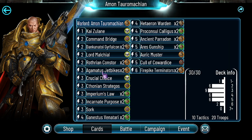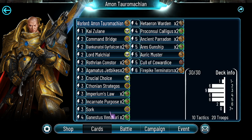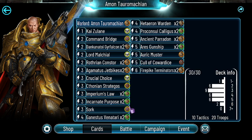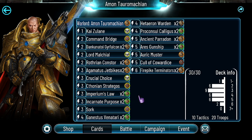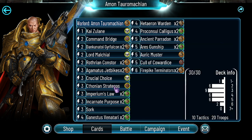Imperium's Law opens every single Custodes stack — like Jet Bikes, like Ganestos Venatari, which is also a great card. I think two of these go in every single Custodes stack no matter what you play. We have Incarnate Purpose — a lot of damage. Sometimes Amon can be up to five attack, so you can deal ten damage for four energy. Well actually five damage for three energy, but the point is you can deal a lot of damage with Incarnate Purpose. If you get something spicy out of Crucial Choice, this can only go higher.